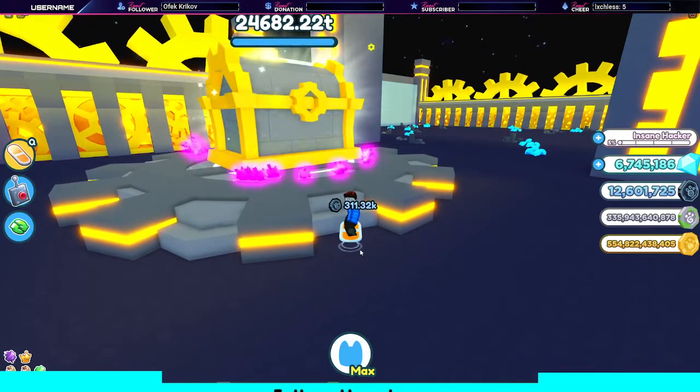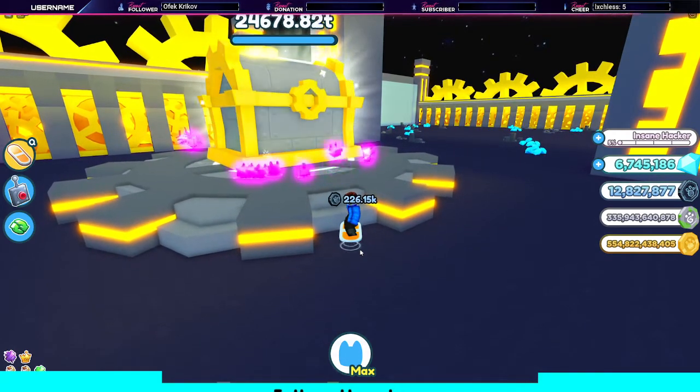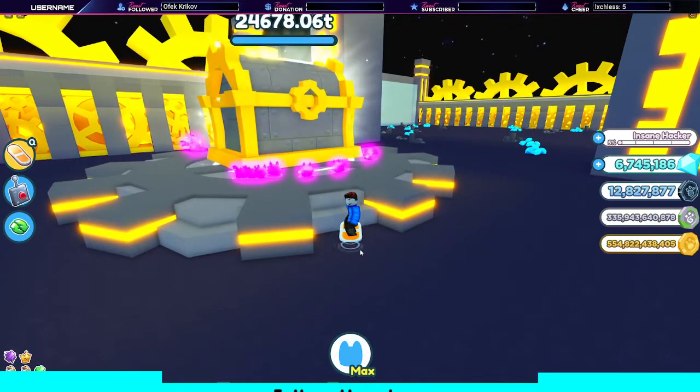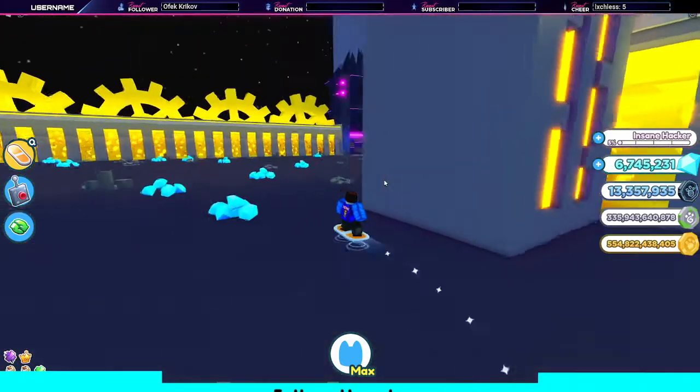At most, with the friend boost, you can make 1.8 times more coins per friend in the lobby. If you have five friends in the server, that would be absolutely amazing. But if you have a full lobby of friends, you'll be sitting at 2.8 times — which is probably the best way to go about it. You'll get so many coins, it's just going to be crazy.